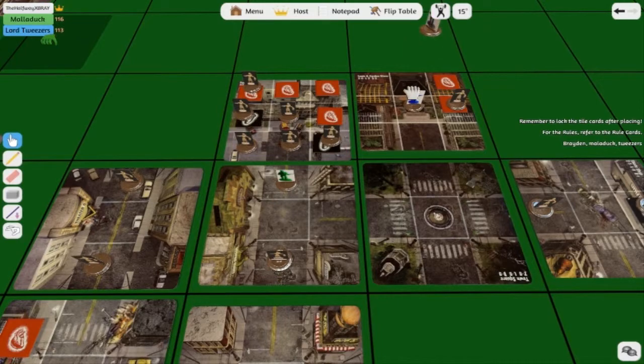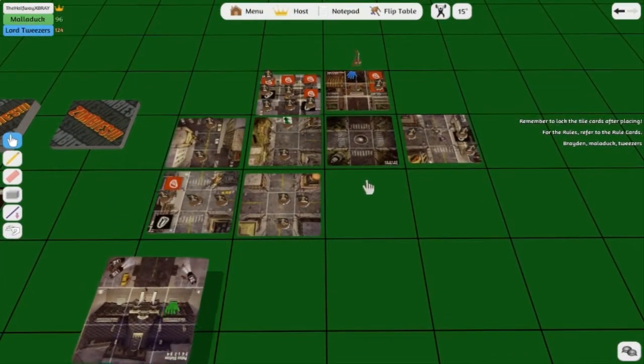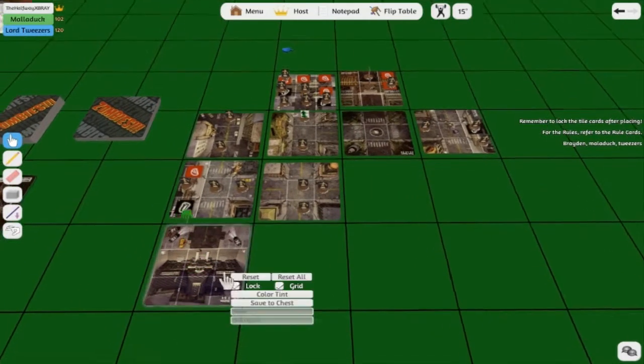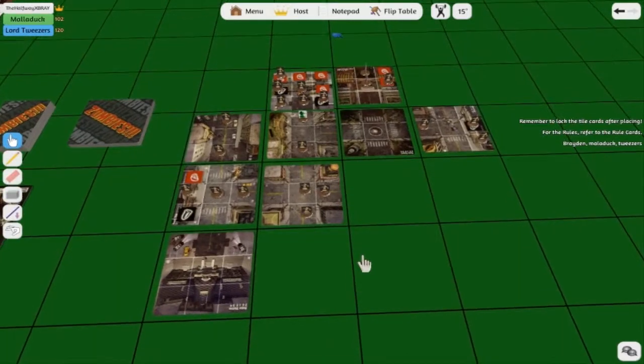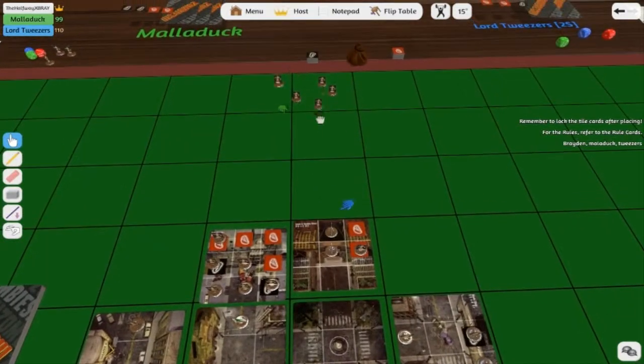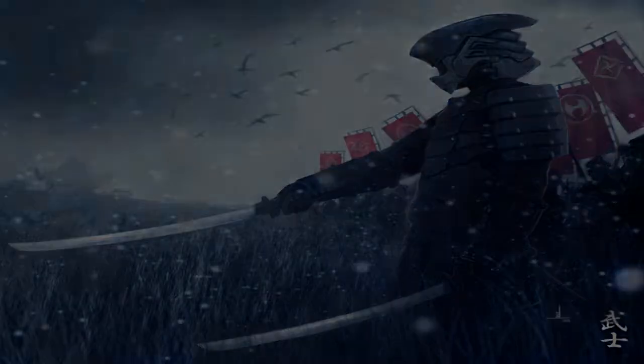My turn. What do we got? Police station. And that's a one-way road. I'm gonna put it over here. That's six zombies, two life, and four bullets.